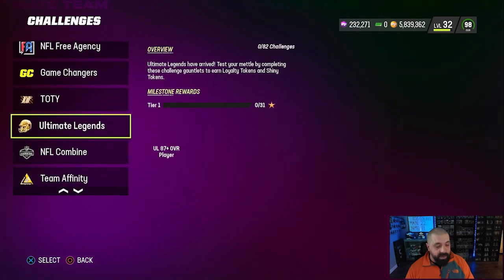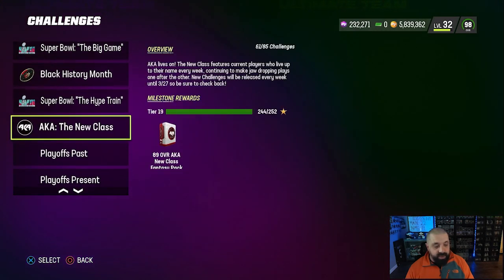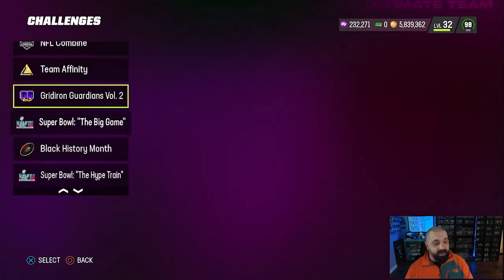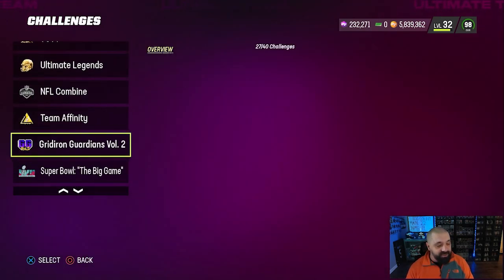We played some solo challenges this morning. I know you're wondering when I'll unlock the free AKA card — we're at 244 stars now, a little under 100 stars to go. These solos are so boring and tedious but I want that Shaq Lawson Leonard card on the team, so we'll continue grinding through them and eventually do a no money spent episode where we make our pick.